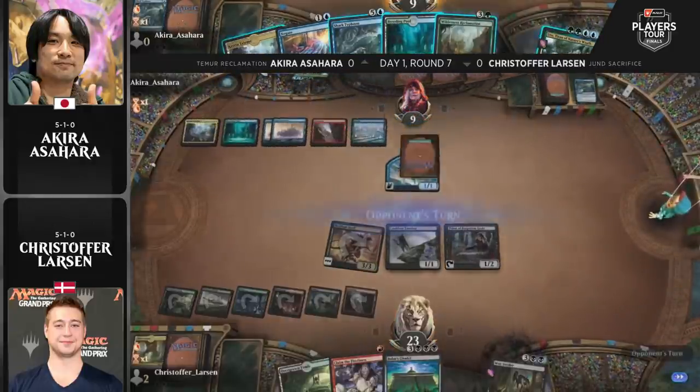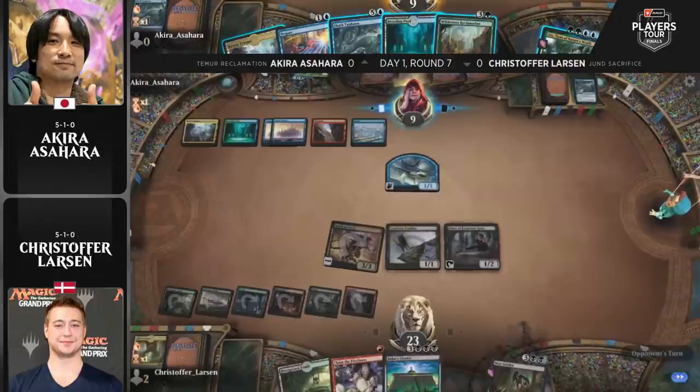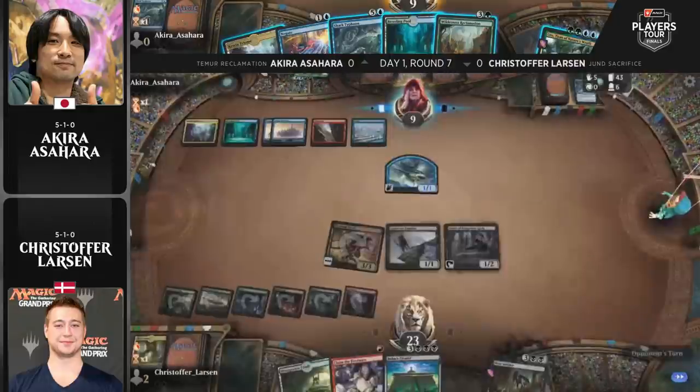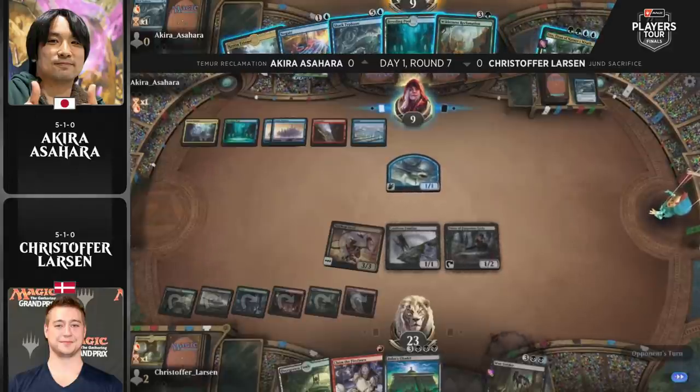Asahara has the option to dig and make a 1/1, or make the most of his mana while filling the graveyard for Uro. Then a great draw: Wilderness Reclamation off the top. Akira can now play Reclamation, make a decent-sized Shark Typhoon, and keep Negate backup — but there's that Priest of the Forgotten Gods on the battlefield, along with Claim the Firstborn in hand for Larson.